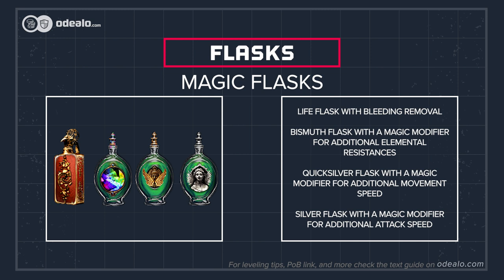Use a Life Flask, a Mana Flask if you need more mana, a Silver Flask if you need Onslaught, and as many Quicksilver Flasks as you can fit — it makes you move faster so that you can finish leveling sooner. A Bismuth Flask can be used if you lack resistances.